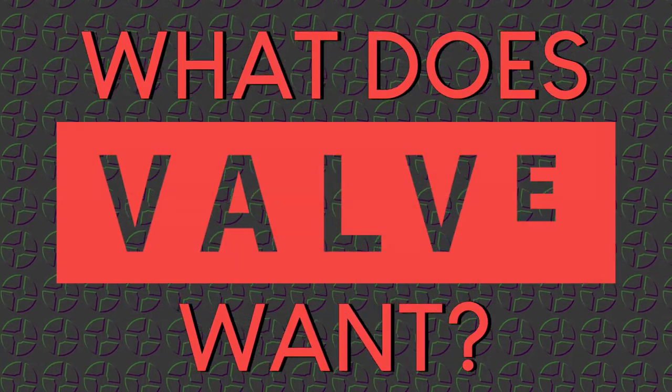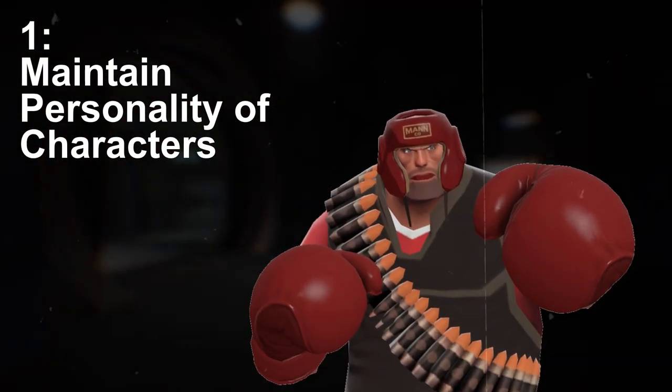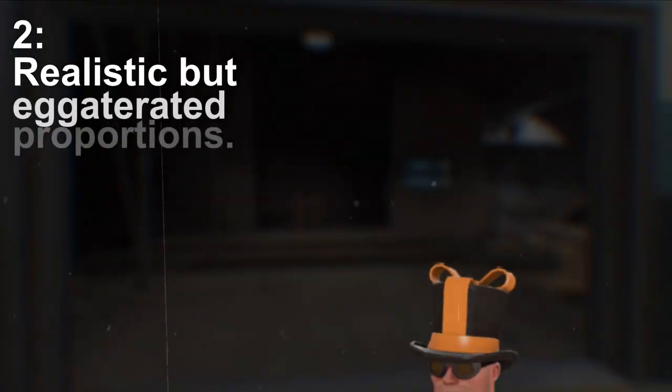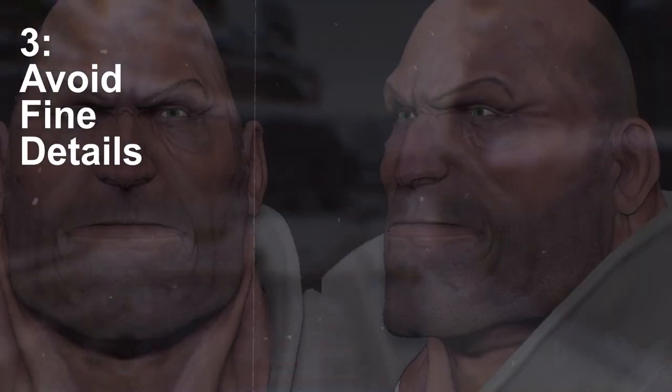So what does Valve want from a hat? What are the guidelines? First of all, hats should maintain the personality of the character — for example, Heavy's boxing gloves or Scout's batter's helmet. There should be generally realistic proportions with slight exaggerations to emphasize certain areas. You should avoid fine surface details: no scales, skin pores, or fabric textures.